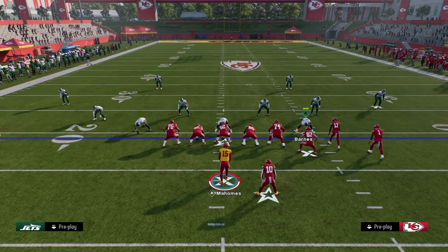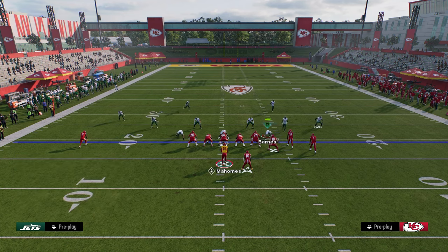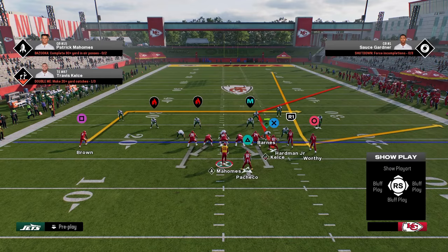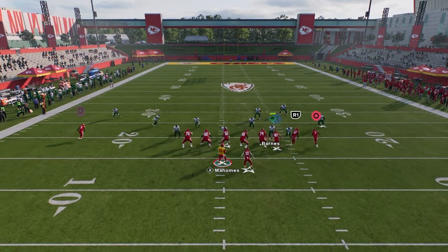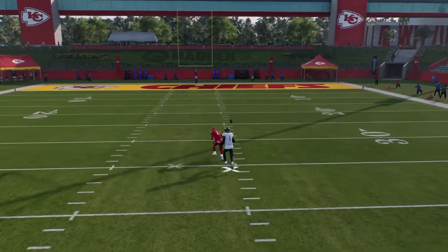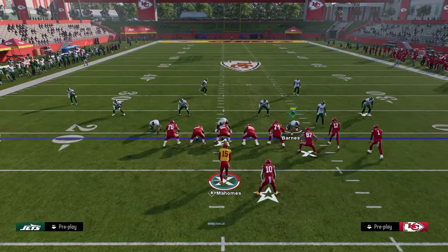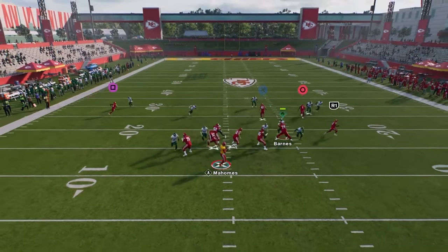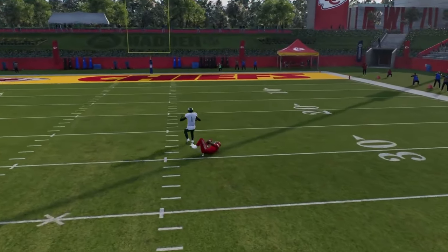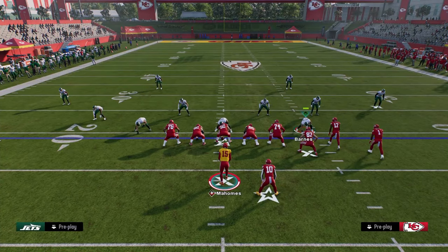Now let's look at this fade route. This fade route is really good specifically for a cover zero blitz situation because what happens in cover zero is they do get a middle third, but a middle third is not going to defend this deep fade. We're going to take our shot over the top, and with the Chiefs that's why we have Xavier Worthy there — the fastest player. A lot of times this is going to be basically a touchdown. We'll just loft this up and give our player a chance to go make a play.